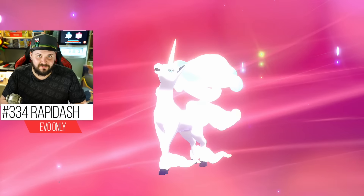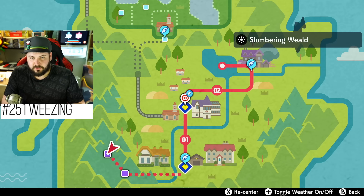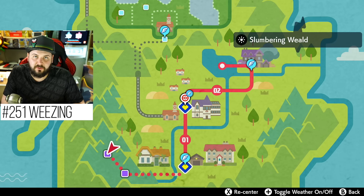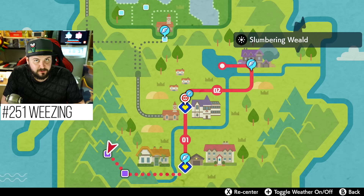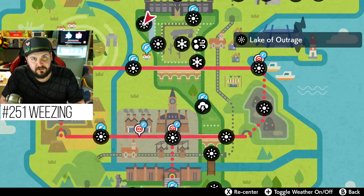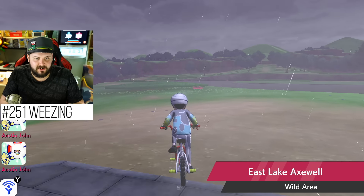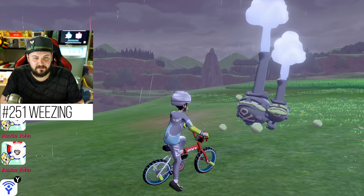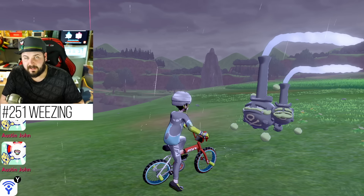Galarian Weezing can be captured in the Slumbering Weald during the higher-up areas, but since it's story-related I won't show that area. Once you reach that point in the game, you'll find them there. Additionally, at the Lake of Outrage, when it's overcast there's an increase in Poison-type Pokémon and you can find Weezing there. There's also usually one right outside of Motostoke.